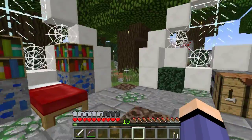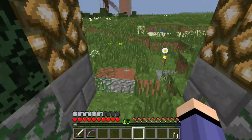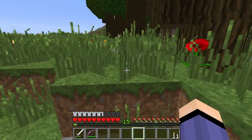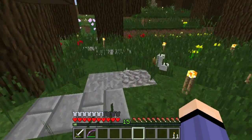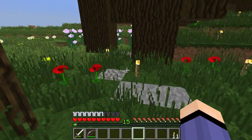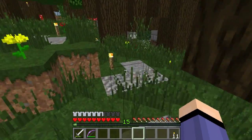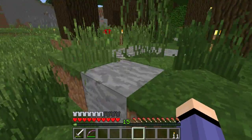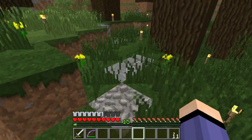So if the adventurer comes upon the fairy glen and decides he's too scared to go through there, he can take this path right here, which — this is where I ended up using the rest of the stone and gravel — which wanders through the forest, into the dark forest, following the path.